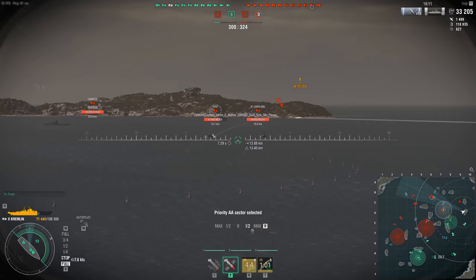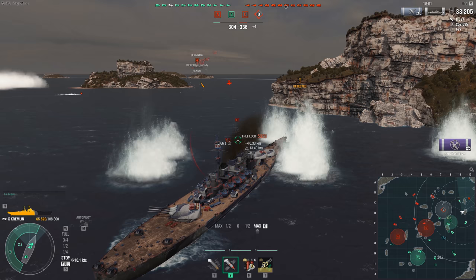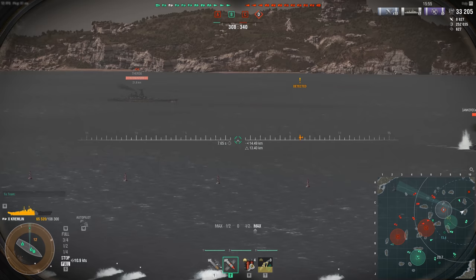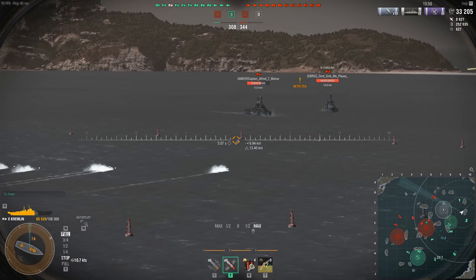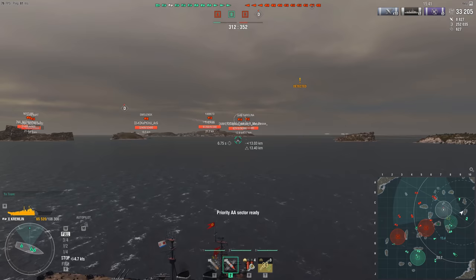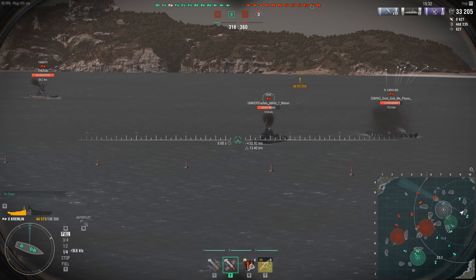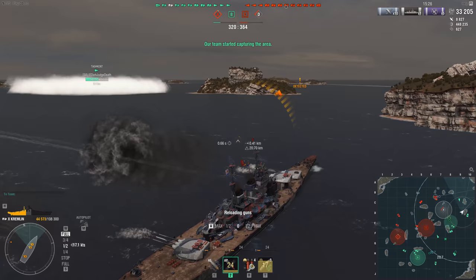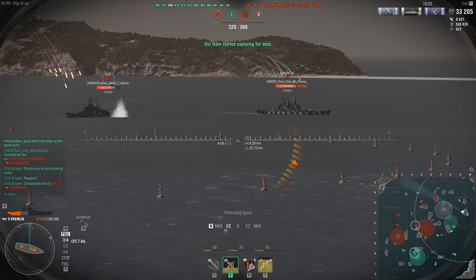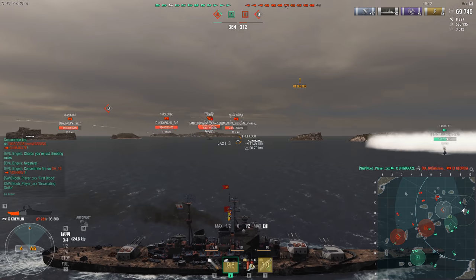The thinner armor means the Smolensk can easily be overpenned by anything with large guns. The Worcester can be punished by large guns too, but is also protected from light cruisers and destroyers. With the Smolensk, you're kind of screwed if you run across another cruiser or even a destroyer. I showed a video a few months ago where I completely wrecked a Smolensk using a Friesland. Any destroyer with decent AP can melt a Smolensk broadside.